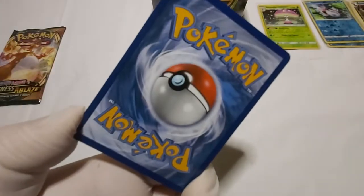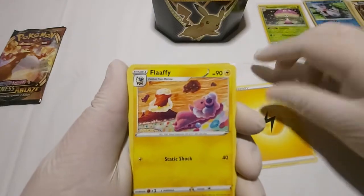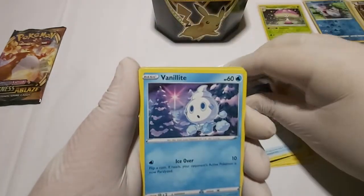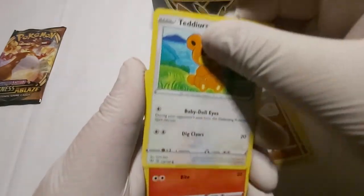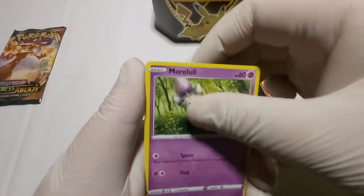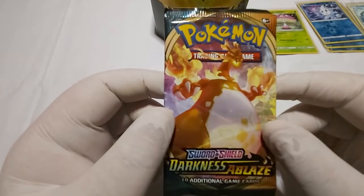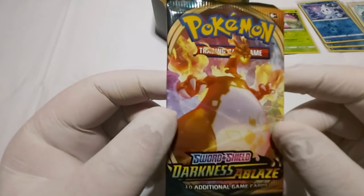Ladies and gentlemen, we are down to these last two packs. Let's start off with the Centacroach VMAX Darkness Blade pack, hoping we get something fire out of this one. Let's see what we've got for our third pack. We got Lightning Energy again, Dubwool, Eridose, Familiar Bell, Vanillite, Trapinch, Teddiursa, Teddiursa, Penfold, Morpeko, and a Reverse Holo Vanillite — and we got a Veritek.